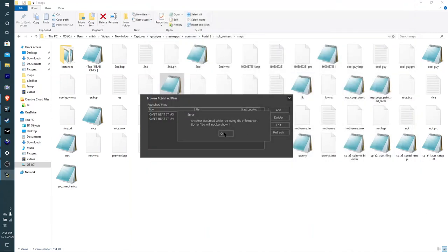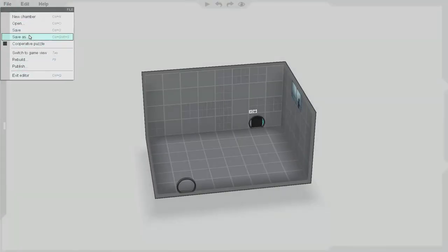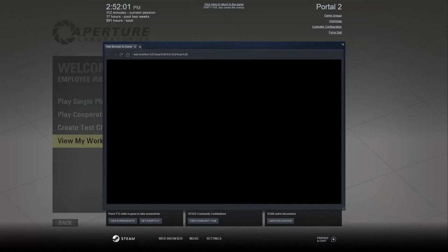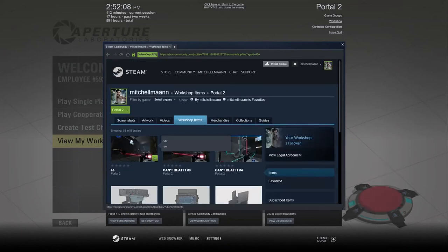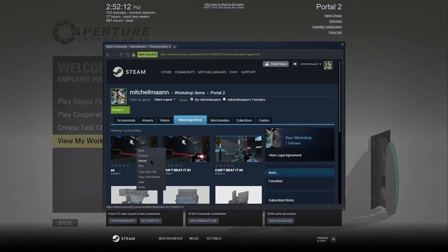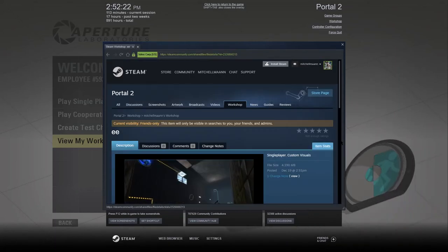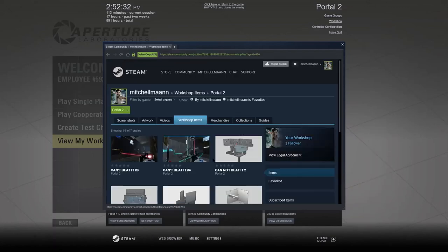There's an error — oh yeah, sometimes it pops up an error but it's really lying because it actually worked. Go to Exit Editor > File, then Exit Editor again, then View My Workshop — and it should be there. And there it is, right here. Since I don't like it and I only made it for this video, we're actually going to delete it.